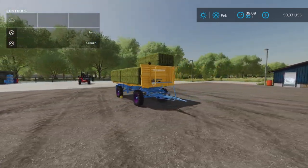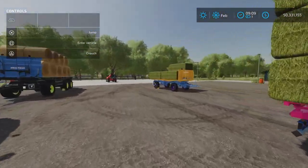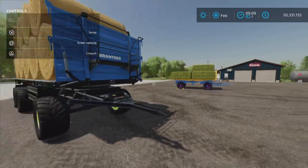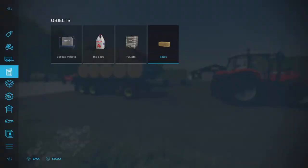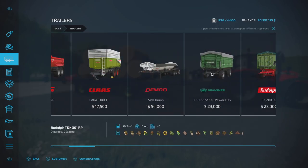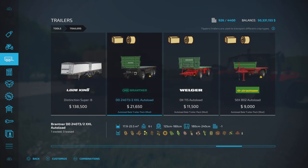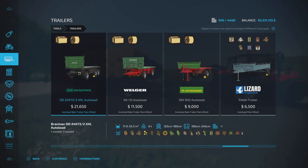It's a pack of three modified trailers — modified base game trailers, as I can surmise. We'll find them under trailers. So we have three: we have a Brantner, a Welger, and a Strutman. Again, very similar to base game.